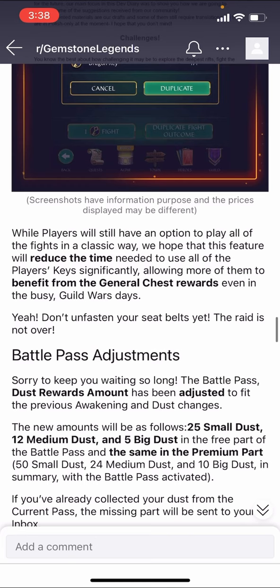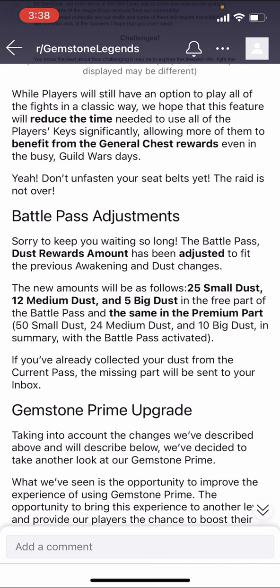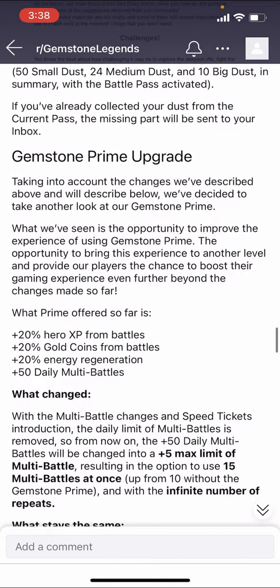Battle pass adjustments: dust reward amounts have been adjusted to fit the awakening changes, so now you get more dust from completing those tasks because they made the levels cost more dust. They're just making the battle pass items keep up with the inflation from that one update — it cost more dust, but you also get more dust from the rift, so they've adjusted that mechanic to stay aligned.